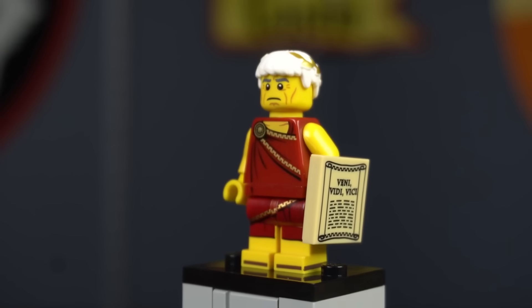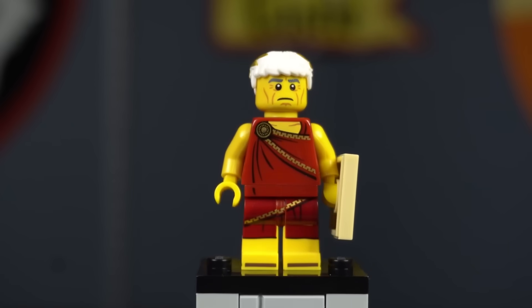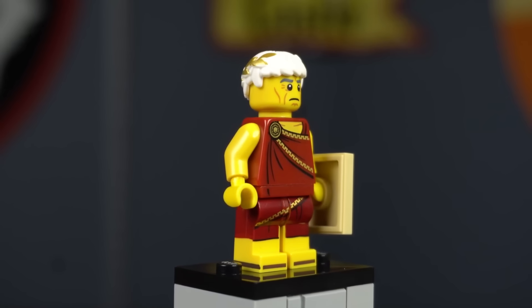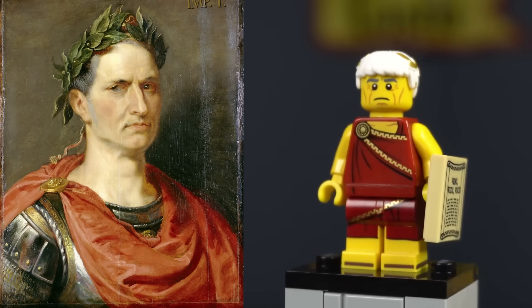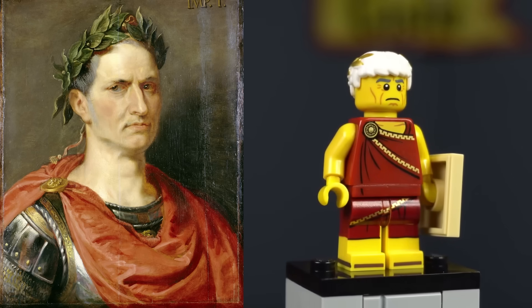The Roman Emperor came in CMF series 4. He is perfect as a leader for your Roman army, leading the senate, or making your gladiators fight to the death. He also resembles the famous Roman leader Julius Caesar — who is known, of course, not for his salad, but for being stabbed to death. On a printed tile he holds is the phrase that translates to 'I came, I saw, I conquered.'